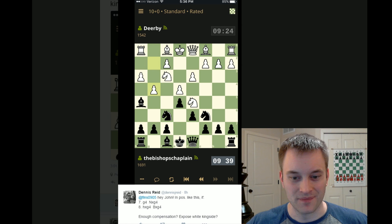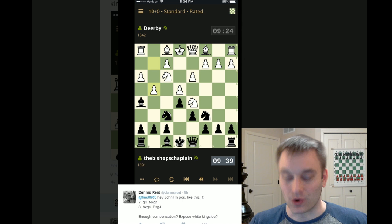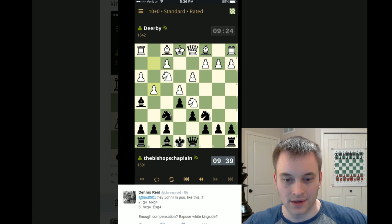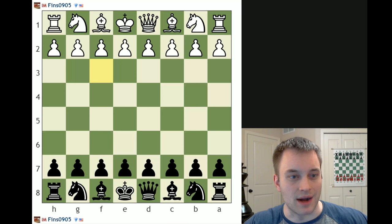Dennis seems like a forthright guy, so we'll give him the benefit of the doubt. Great question, Dennis. This is a scenario that happens a lot out of E4-E5 openings, and you can encounter this with both White and Black. So it's important to know how to evaluate it. Let's go to the chess.com board and properly flesh this out.